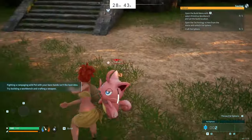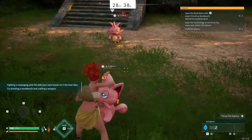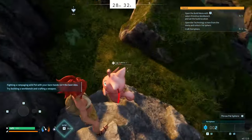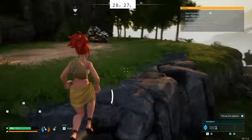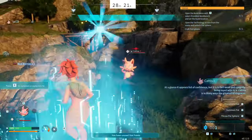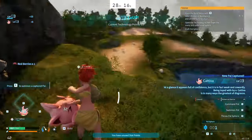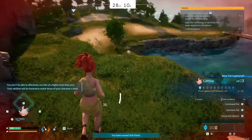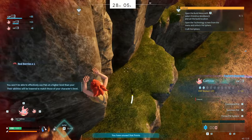That allowed me to basically immediately go over and capture this Cativa. Cativas are really good at the start, especially for a run like this. They will help you mine rocks and also help you build stuff. You could use one of the Lamball, but they only help you build, whereas the Cativa basically does everything except help you cut down trees.